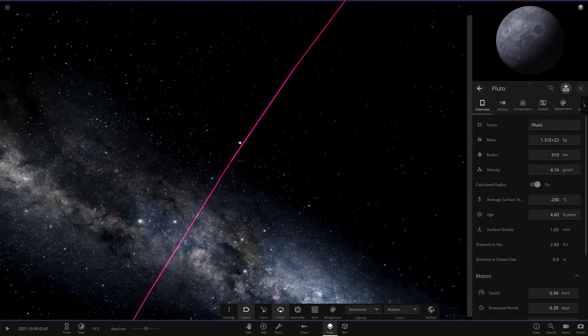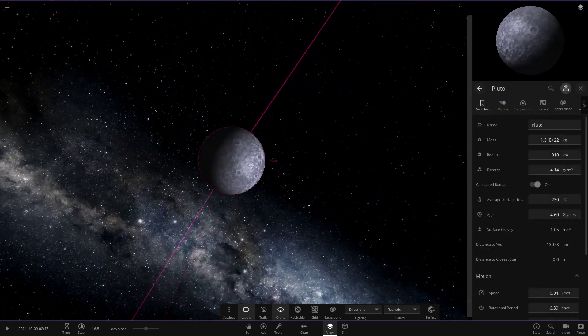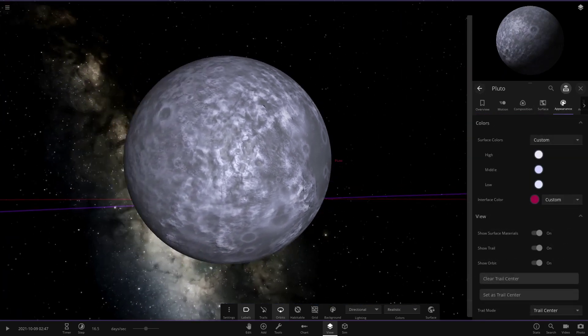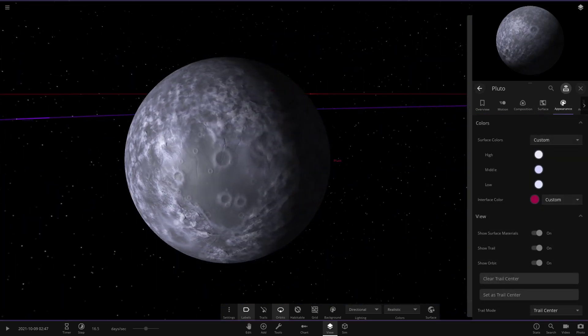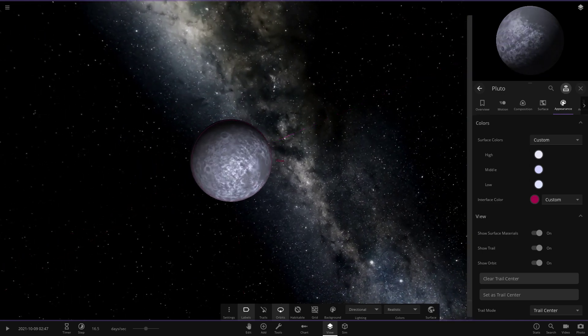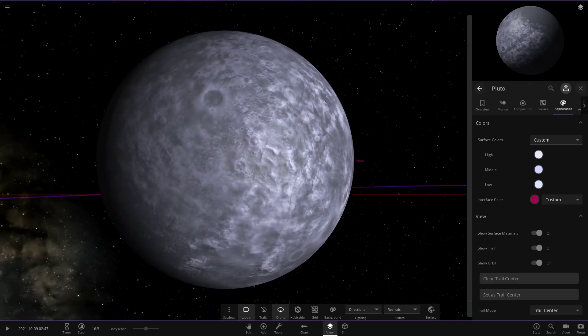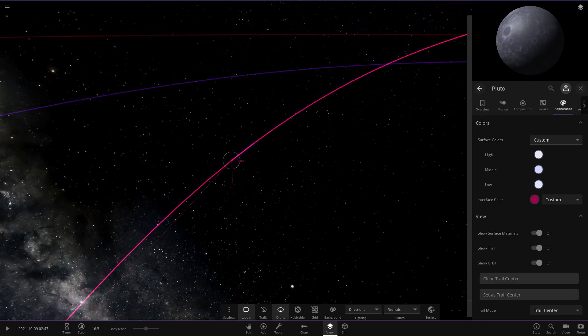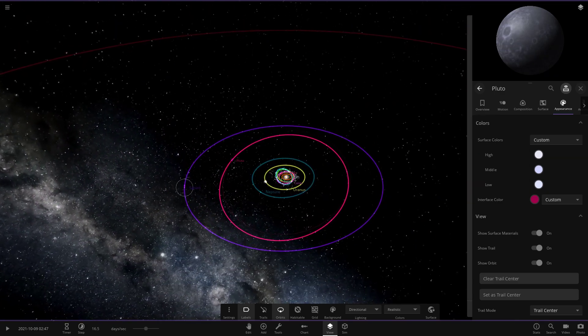Moving on to Pluto, the planet of the underworld. It uses a Pluto texture but has been grayed and whited out. Pluto is actually a very good template for making random dwarf planets because every time you recolor it, it looks completely different.